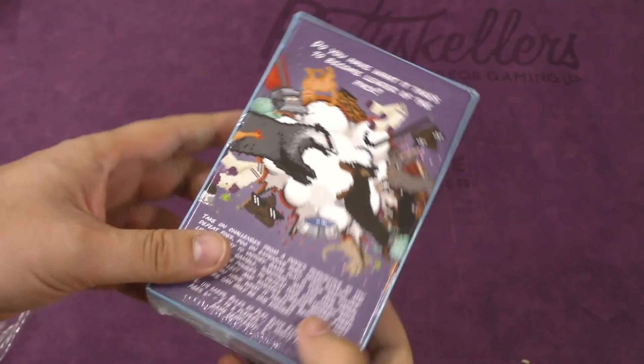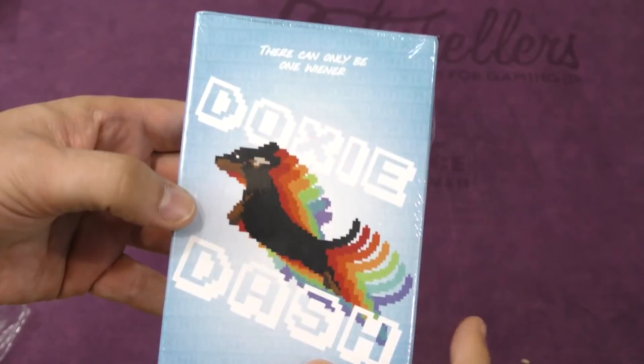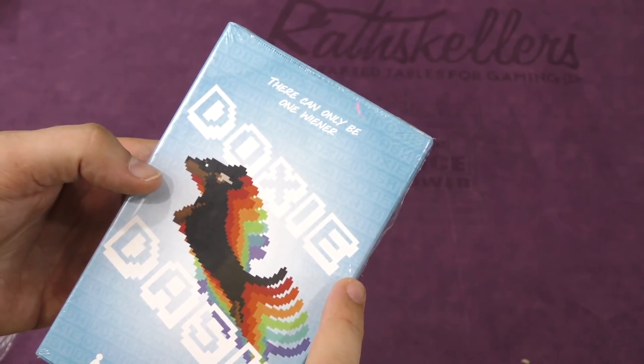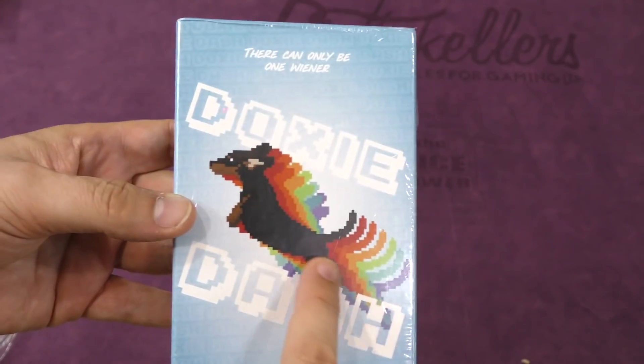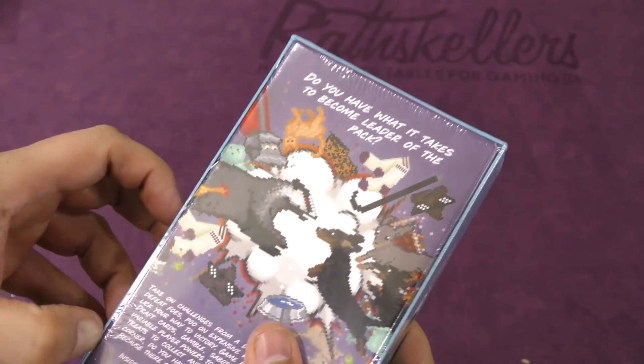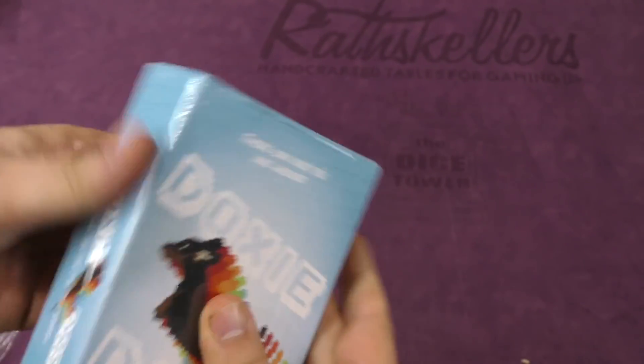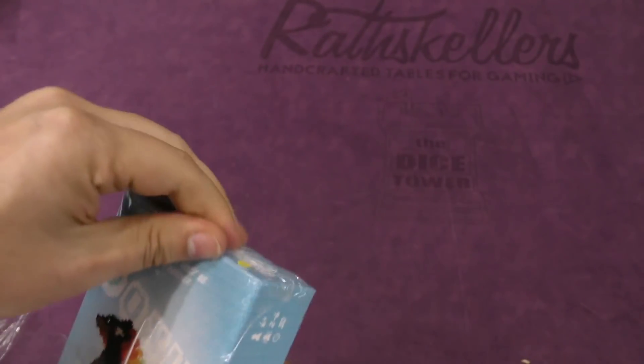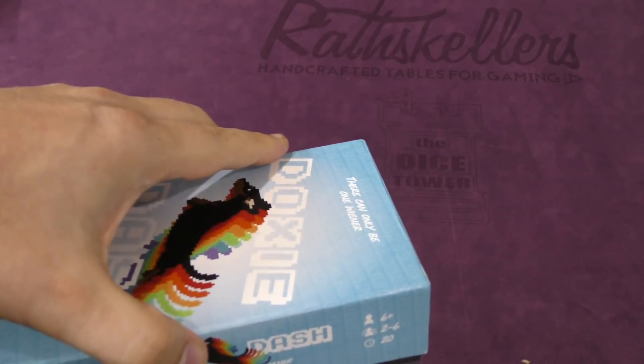Hey folks, I'm Tom Vassell, welcome to our daily unboxing. Today we're looking at Doxy Dash, which has a wiener dog in different colors, pixelated, fighting a badger on the background. Okay, well let's open this up and see what we're at here with this one.